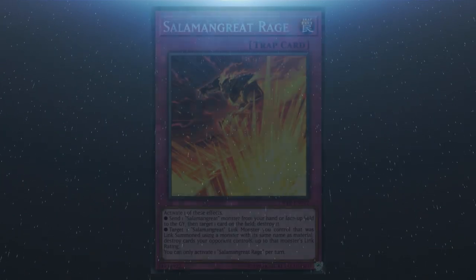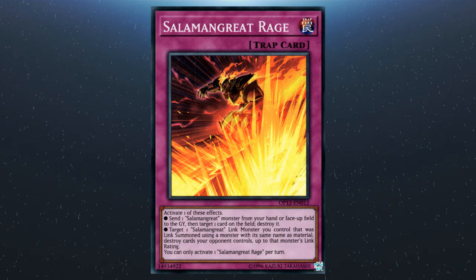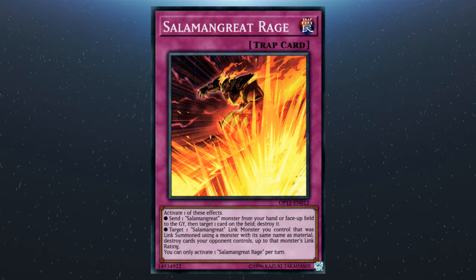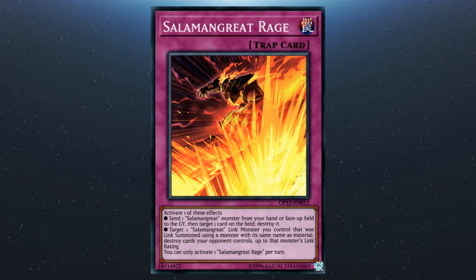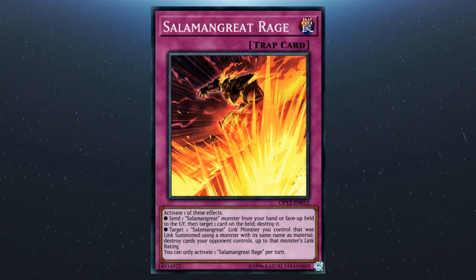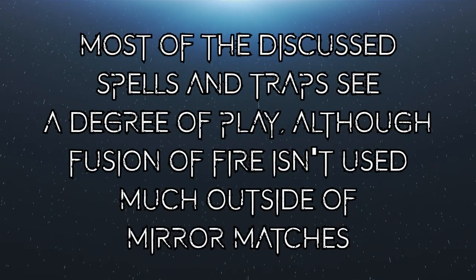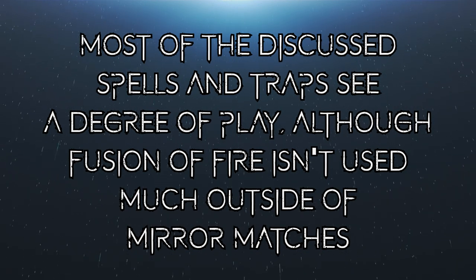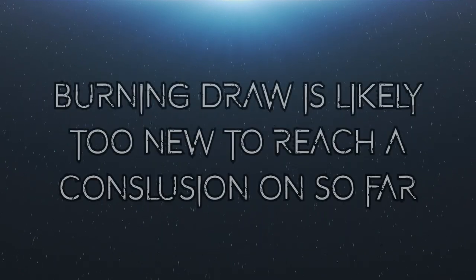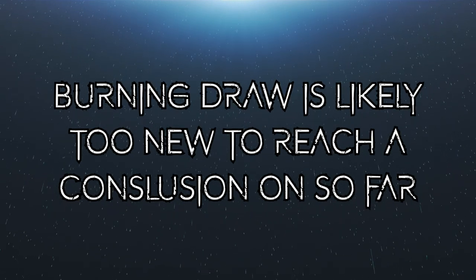Following on from that we have Salamangreat Rage, which allows you to activate one of these effects: send a Salamangreat from your hand or field to the graveyard to pop a card on the field, or target a reincarnation-summoned Salamangreat link monster and destroy cards your opponent controls up to its link rating. You can only activate Salamangreat Rage once per turn. Most of the spells and traps see some usage, though Fusion of Fire largely only sees play in formats where players expect a large number of mirror matches. Burning Draw, being very new, hasn't yet left a mark on the format.